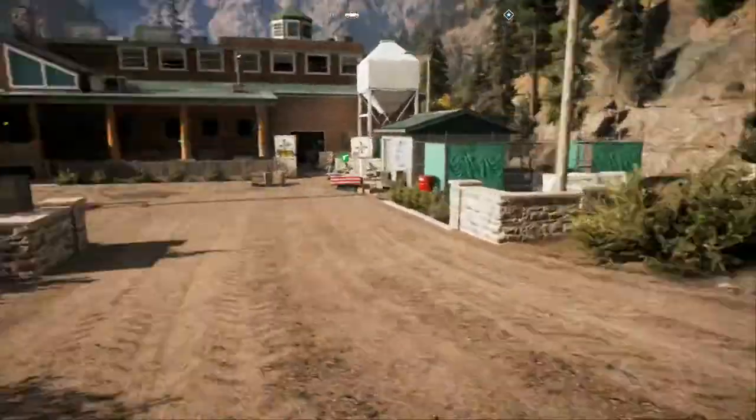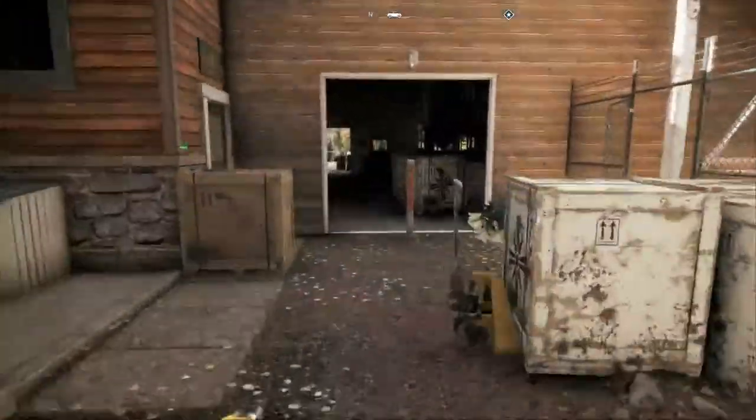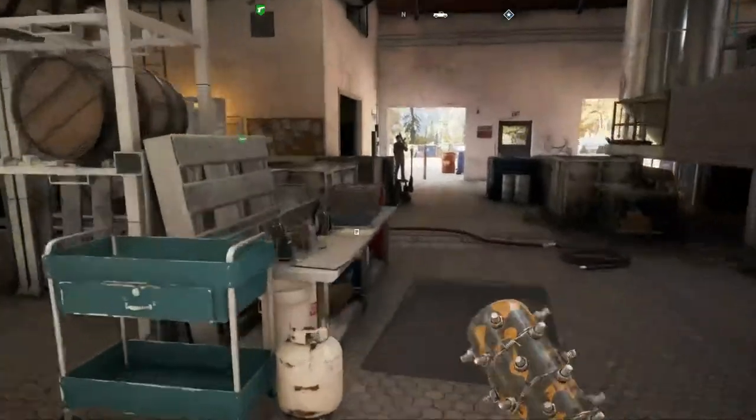Once claimed, you'll have a van right there. The gun stand's right here. Now there's two ways to go here — I'm going to show you the direct route.